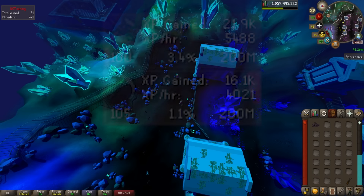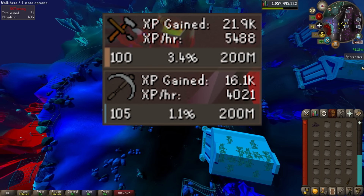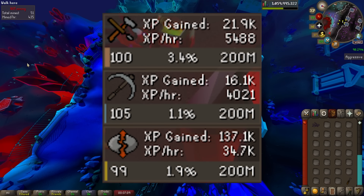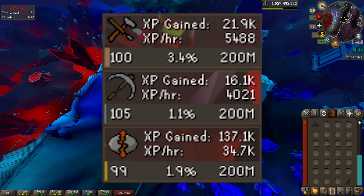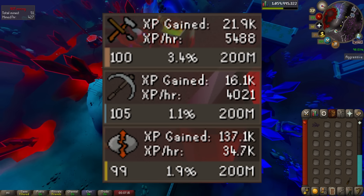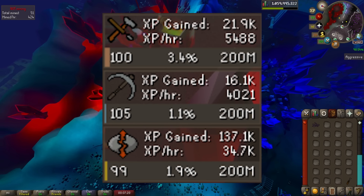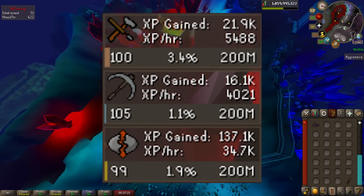XP-wise, I was getting 4k Mining XP, 5.4k Crafting XP, and 34.7k Runecrafting XP per hour, which is not terrible overall. This is substantially slower than doing something like Lava Runes or ZMI, but both of those involve a lot more clicking, so if you prefer a more chill method I would highly recommend this one.